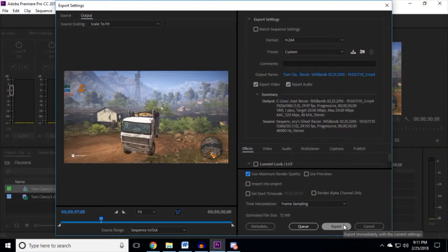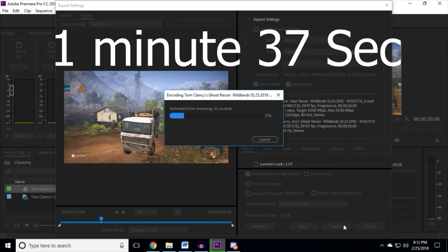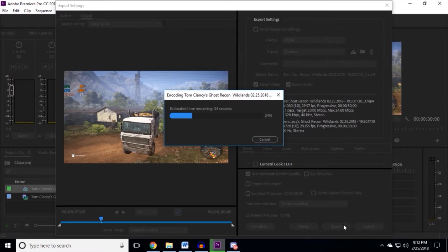Moving to rendering in Adobe Premiere Pro, we set the video quality to 1080p at 30 FPS for a 30-second video, and got an estimated render time of 1 minute and 37 seconds, which is not bad. Editing is good with no lag at all, and even multitasking while using Adobe Premiere didn't cause any significant lag or slowdowns to the CPU.